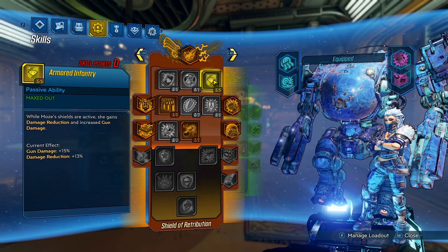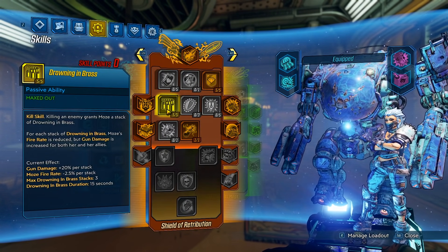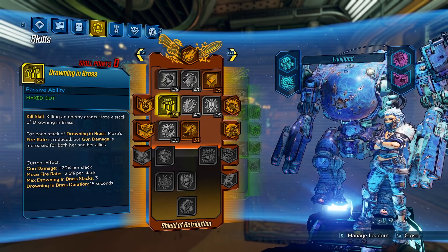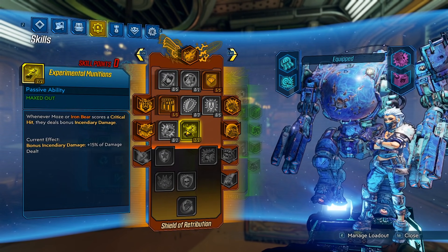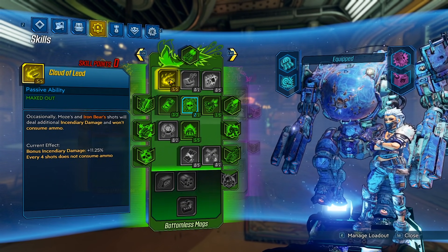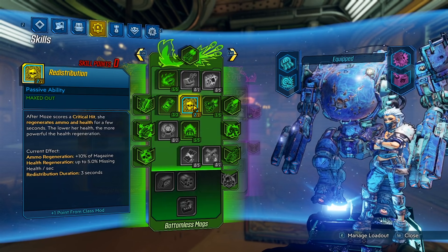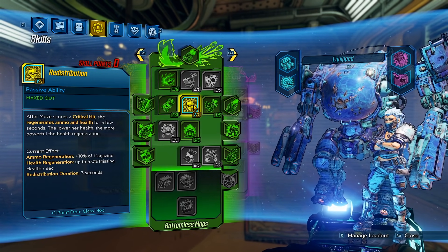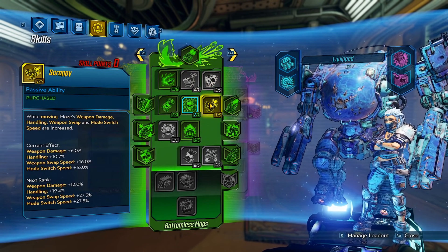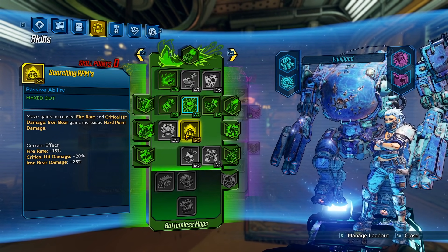For Orange Tree, we have Armored Infantry — when you have any shield, you get bonus gun damage and damage reduction. Drowning in Brass — when you get a kill, you get a stack, and that can stack three times. It lowers your fire rate by a tiny bit, but you get up to 60% bonus gun damage. Finally, Experimental Munitions — when you hit a critical hit, you get bonus fire damage. For Green Tree, we have Cloud of Lead — every fourth shot will be free and do fire damage. Stoke the Embers gives you bonus fire damage. Redistribution — when you score a critical hit, you get ammo regen and health regeneration. Remember, our grenades can crit, so this will be active all the time. One point in Scrappy gives you a little bit of weapon damage and swap speed. Finally, Scorching RPMs gives you more fire rate and critical hit damage.